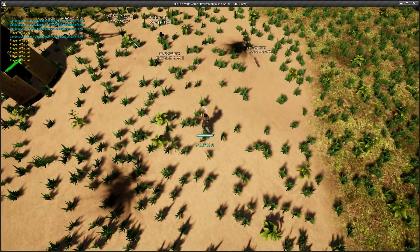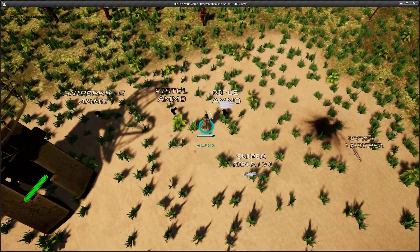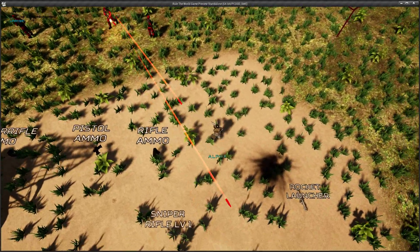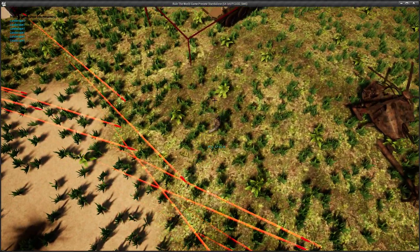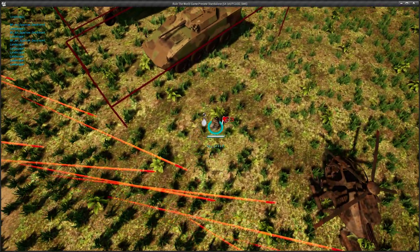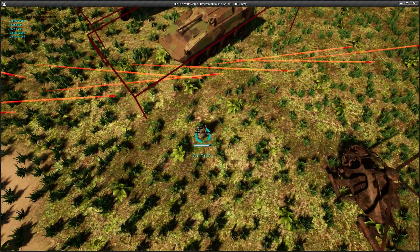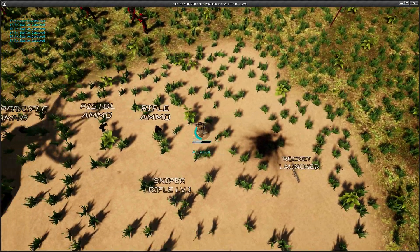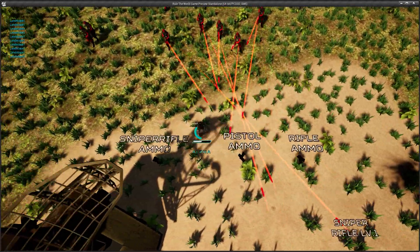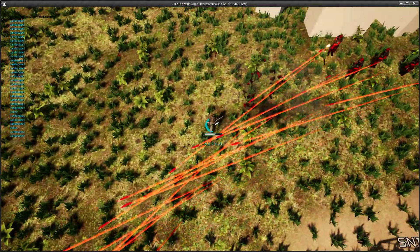Still need to work on some things. I removed the HUD from the side of the screen — everything is on the character. So if you press reload, it will show you your stuff. It will only really show up when you take damage, and so the health bar shows up because that's when you need to see it. If you have full health, it won't appear.